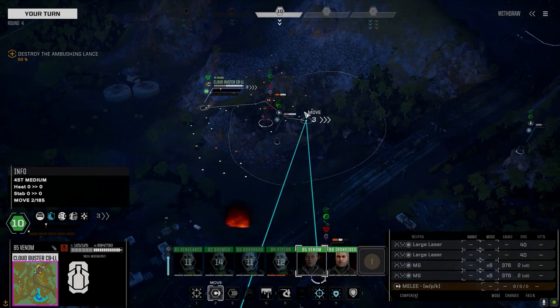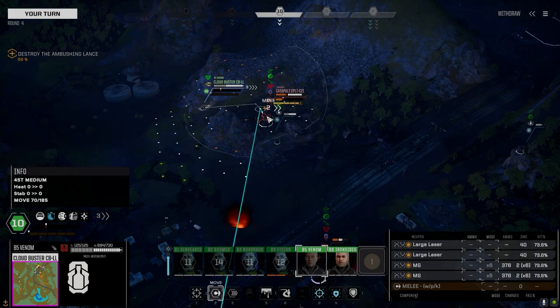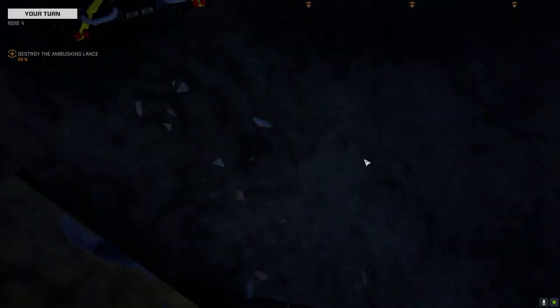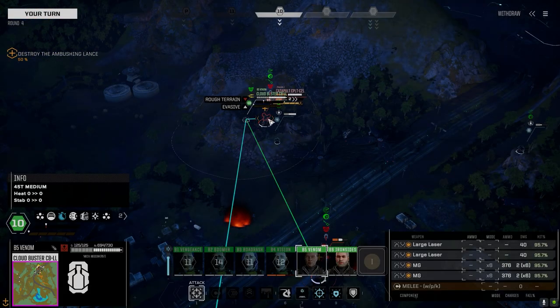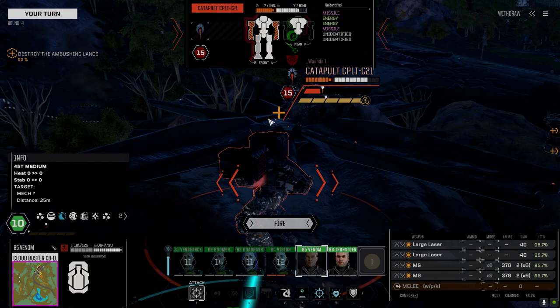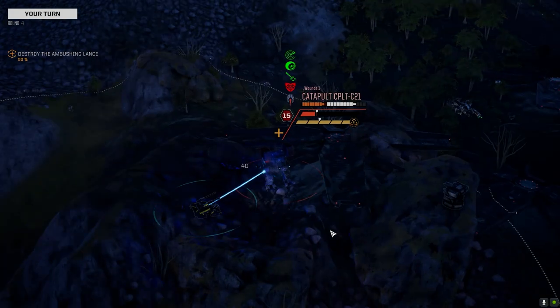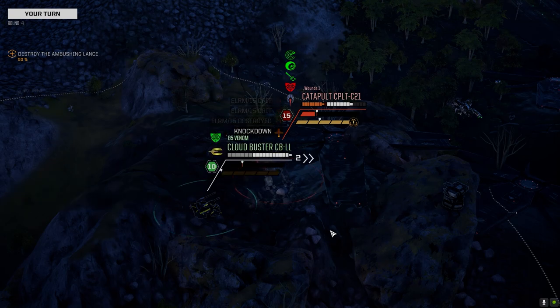Now where did he take the most damage? I think it was a side shot, so rather than shooting him in the back where he's got full armor, let's take a shot at the side for more crit damage. We hit his arms - wow, like an AC-20 on each arm. He's got a knockdown though. There's the knockdown.